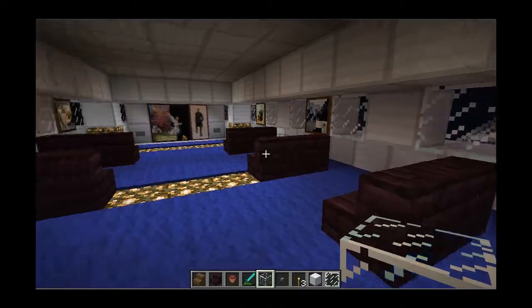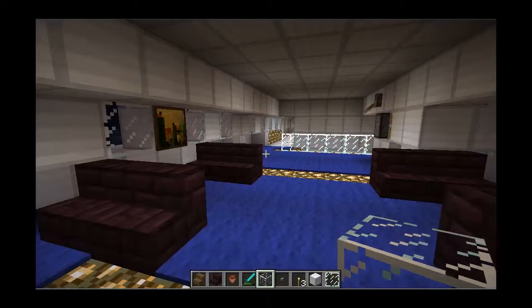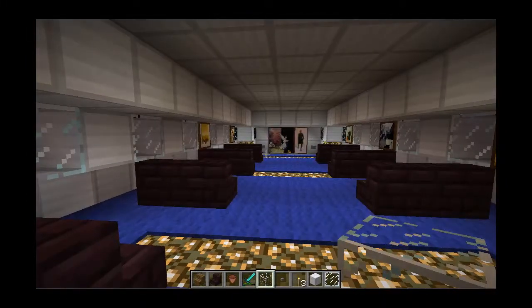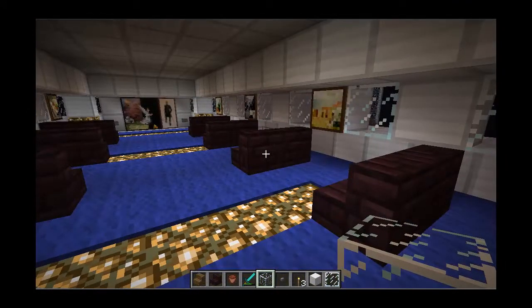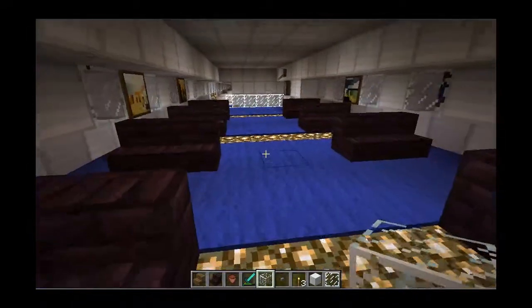Hello there fellows, I'm back with another video and we're doing the inside of our Airbus A380. It's gonna look awesome. So this is the richest, super rich, super first class of the Super A380, of the Super Airbus company, and it looks marvelous.